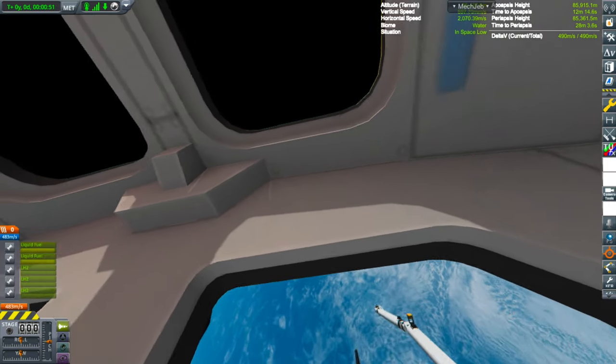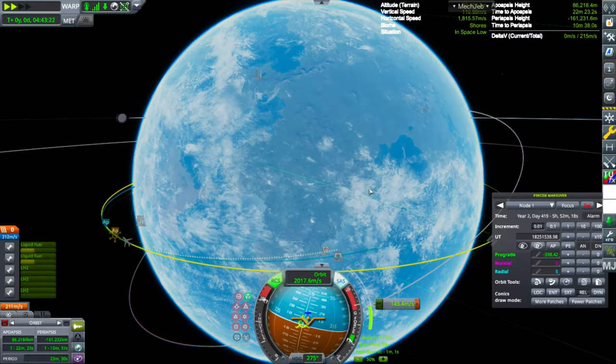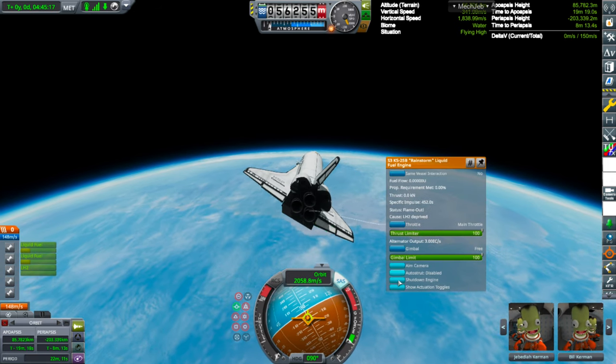We undock and we're ready to go home. There's the space station. There's the deorbit burn — I think this time I make it. I'll let you guys see this part for a second.